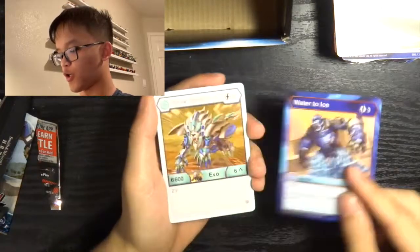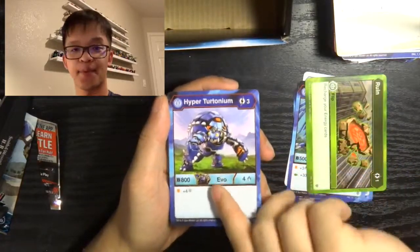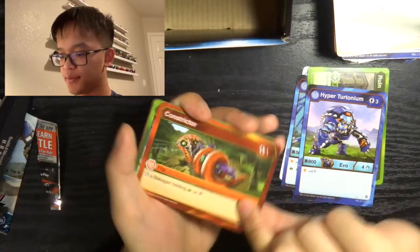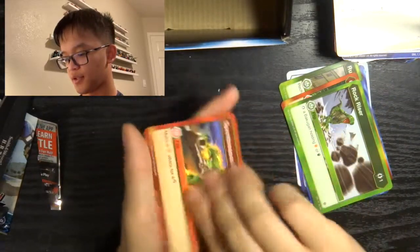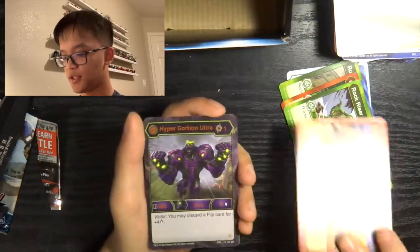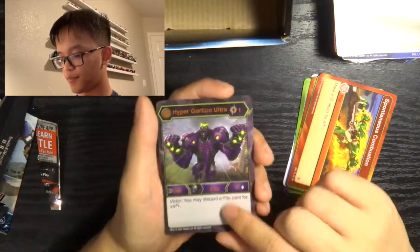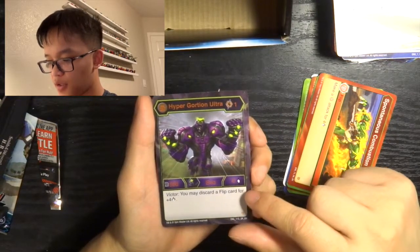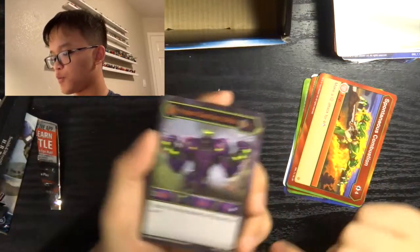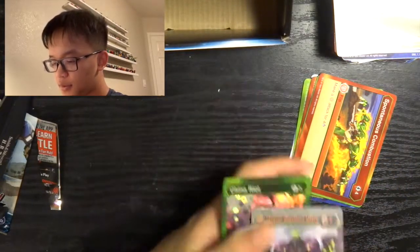Water to Ice, Hyper Hydrus, Hyper Serpentis, Ruin, Hyper Teretonium, Constrictor, Rock Riser, Spontaneous Combustion, and our special rare: Hyper Gortheon Ultra. One energy, 500B for damage, Victor — you may discard a Flip card for plus four damage. This guy will work very well in a Halcore Flip-based deck. Our Hex: China Riot.